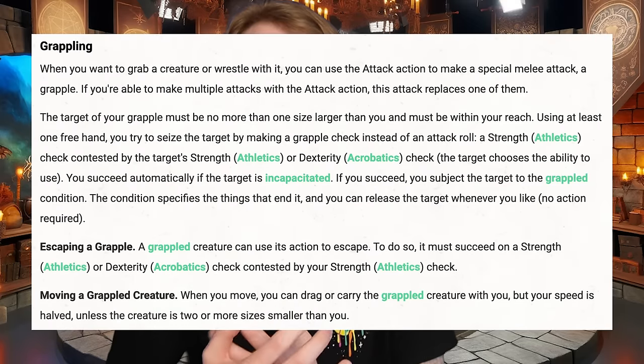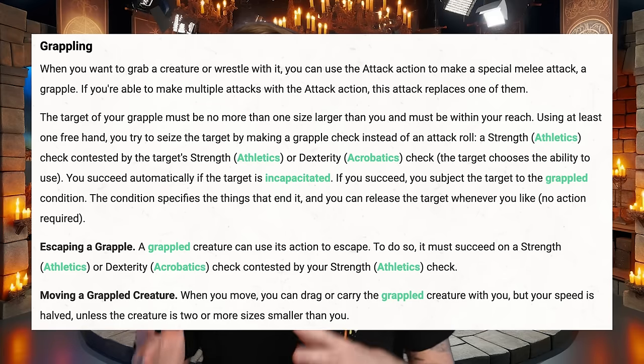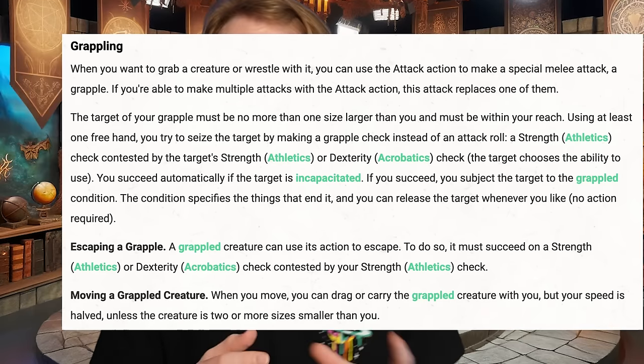Grappling is used sparingly in most D&D campaigns, but today we're exploring the unhinged extremes of a grapple-only build and the nightmare it can create for standalone bosses. Grappling is the use of an attack to try to wrestle an enemy and hold them in place. It requires an athletics check from the grappler, and an opposed athletics or acrobatics check from the one being grappled. And as simple as this is, its consequences can be extreme in certain applications.